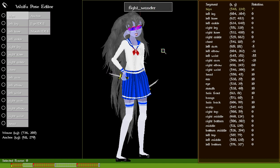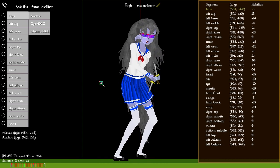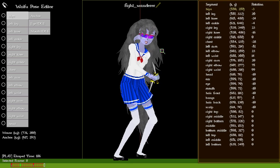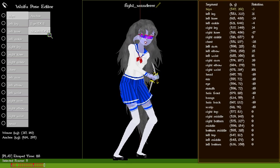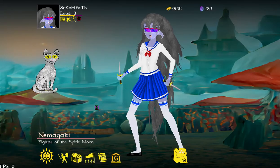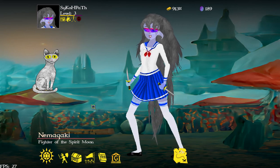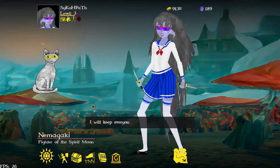Here's the fighting pose for the Wanderer character. There are also different sprites for the mouth and eyes. I think that's everything I can cover with the pose editor — good stuff!